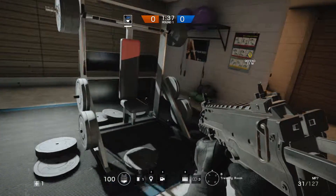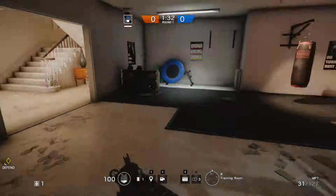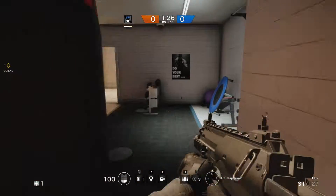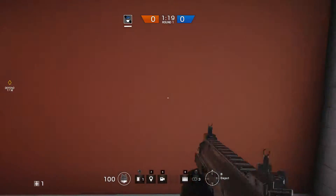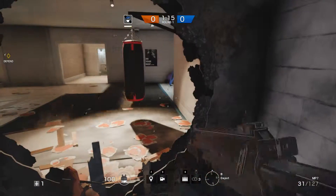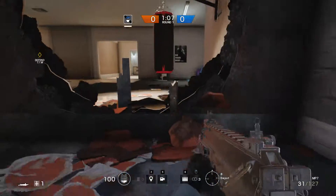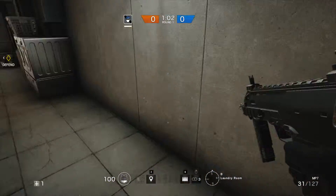If you hide behind the weights, try not to move too much — if I enter through here it's very difficult to see someone hiding there because the weights obscure my vision. Another place is over here, but be aware they sometimes breach this wall. If they do breach here, there's a chance they might spot you, but they also might not. The best places to hide are here and over here.